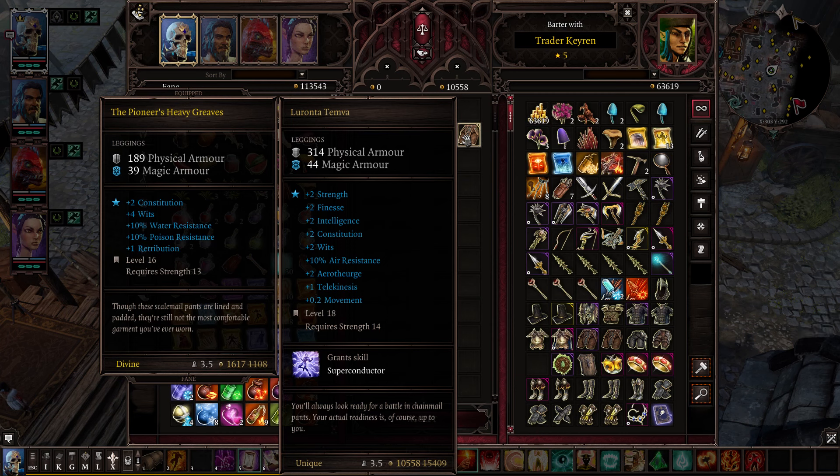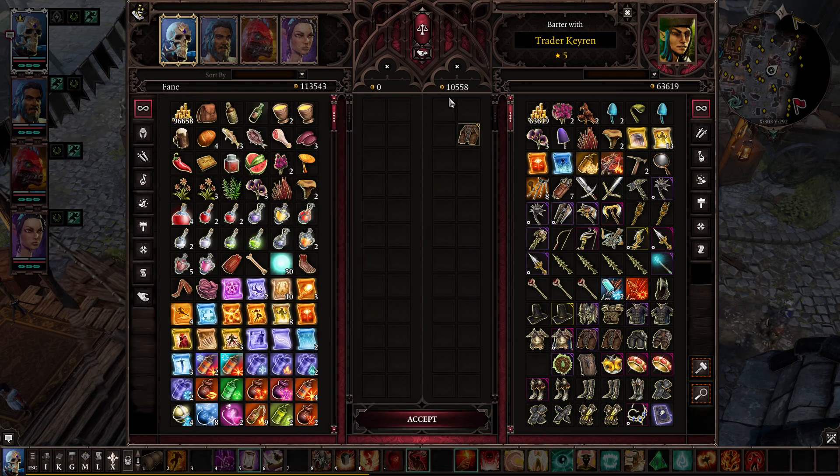They are Strength-based so the Physical Armor is heavily skewed, but they also give you a little bit of Telekinesis which can be useful, 2 Aerotheurge which is very useful — that means if you slap these on somebody they have enough Aerotheurge to learn Teleport and Nether Swap, which can be very good. The Air Resistance is fine. Super Conductor is not a melee skill but it's centered on you, so you're gonna use it on people who are basically in melee range. Having that extra Air Resistance is nice because you might get some backlash damage if you're on water. Plus 2 movement is always nice, but the main thing is it gives plus 2 to everything and gives you Super Conductor.